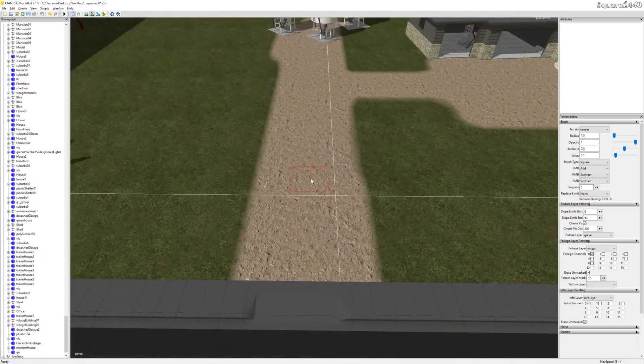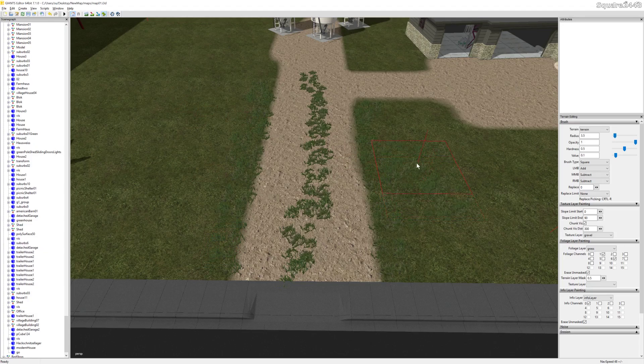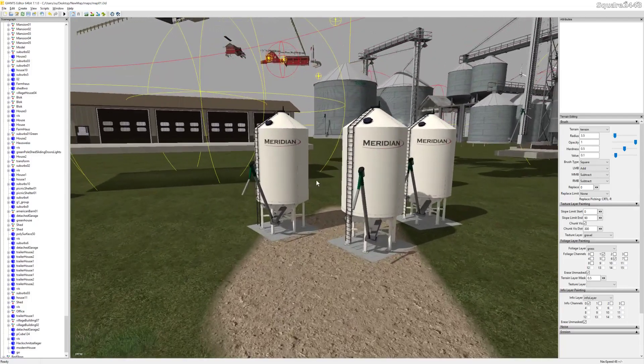Let's bring up some grass really fast to show you guys what this main farm will look like. I'm going to be taking a ton of time doing this. I also have new grass textures and I am basing the map off of a new map, which I believe will be a bit better than the previous one. You can see the tire tracks and then the grass growing where the tire tracks are not.